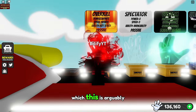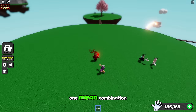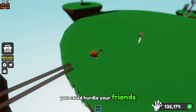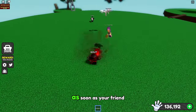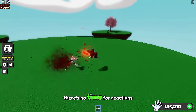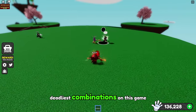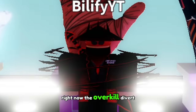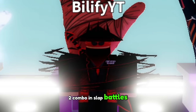And now we arrive at overkill, which is arguably probably the best combo on this entire list. This is one mean combination. You could hurdle your friends at somebody, or you could hurdle them at your friend. No matter what, as soon as your friend is involved with overkill, pretty much anybody in its path is just doomed. There's no time for reactions. D-Sync wins at all. This is one of the deadliest combinations in this game right now. The overkill divert combo almost solidifies it as the number two combo in slap battles.